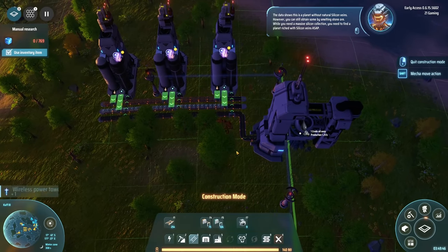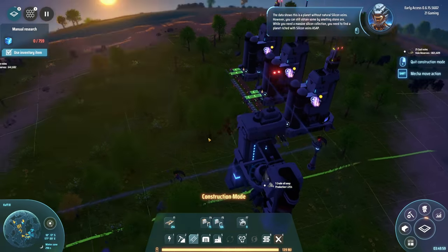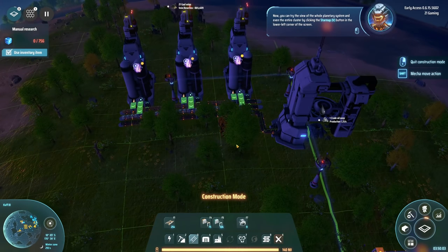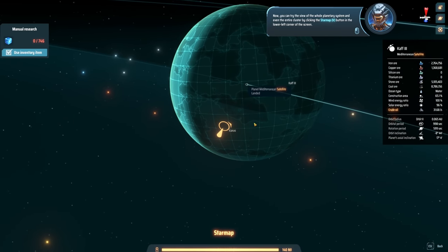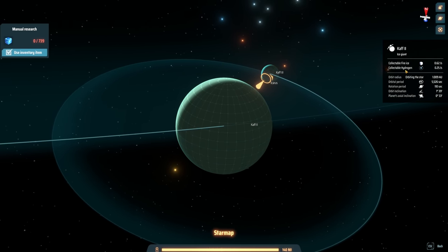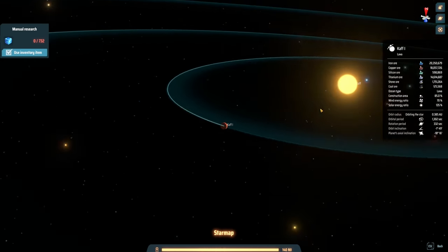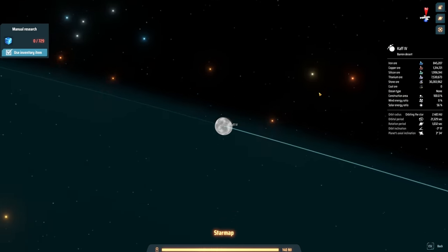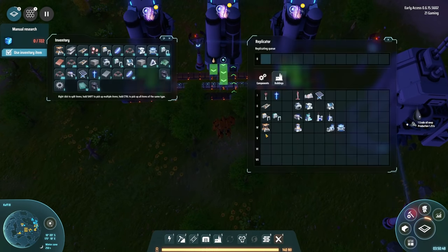This planet has no natural silicon veins, but you can still obtain some by smelting stone ore. While you still need a massive silicon collection, you'll need to find a planet rich with silicon veins. We can now view the whole planetary system via the star map. Looking at the map - collectible fire ice, collectible hydrogen on a nearby planet, and a barren desert planet with a little bit of silicon. Super cool!